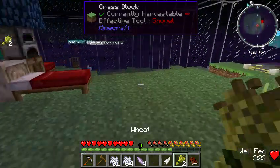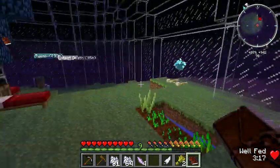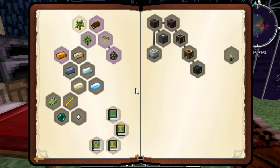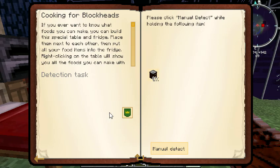So it wanted us to make a block of iron, but we don't have enough for that. So I was thinking we were going to do something else. Because we are getting low on food, I was thinking that we'd try to make some of this stuff down here. I sort of want to go for the Cooking for Blockheads mod.